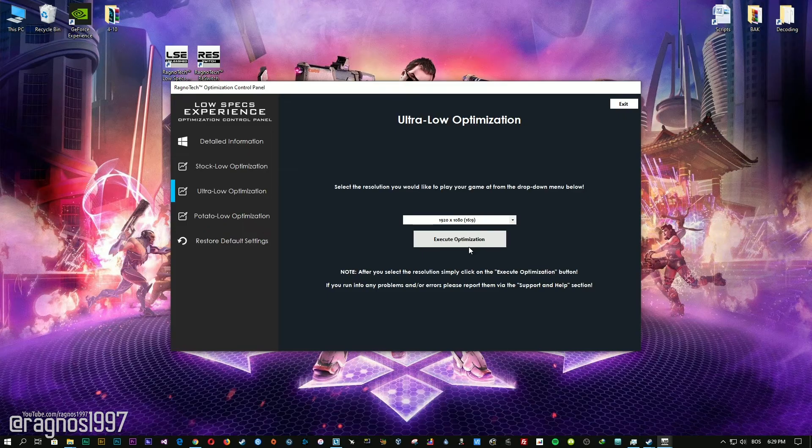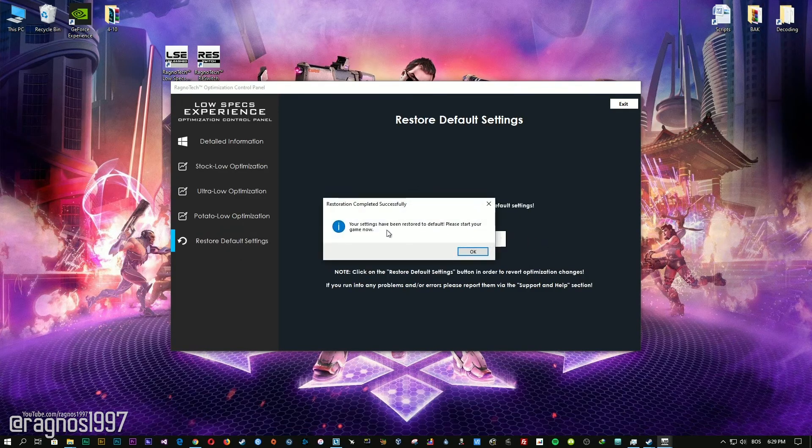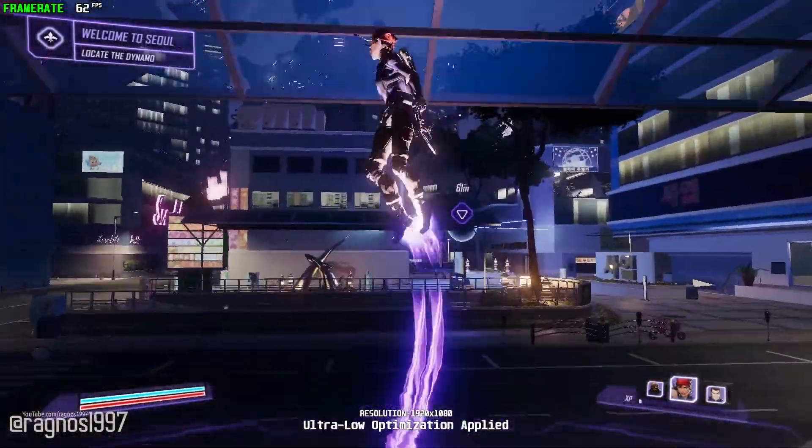If you are not happy with the optimization results, you can always restore your game to default settings. Simply select the Restore Default option and your game will be restored to default settings.